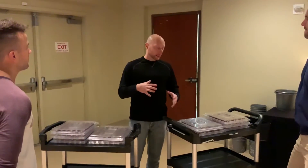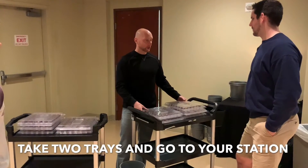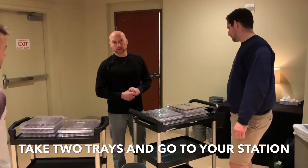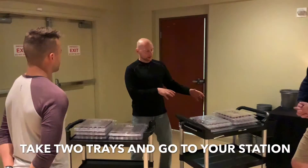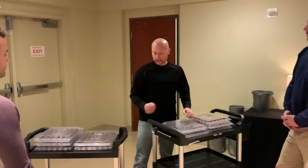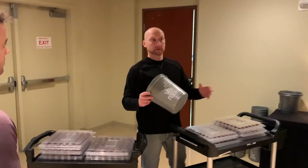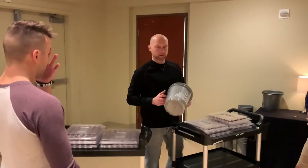When they're ready to get started, grab two trays and go to your set station. When you're done with your set station, come back and place your trays back here, then take two communion buckets and go through the same thing with the offering buckets.